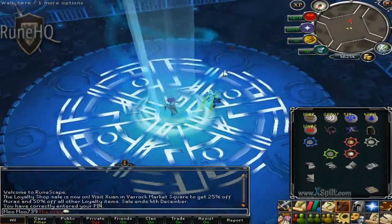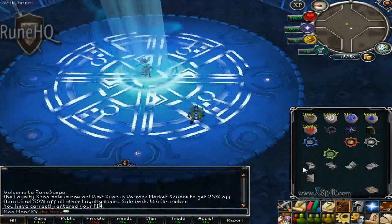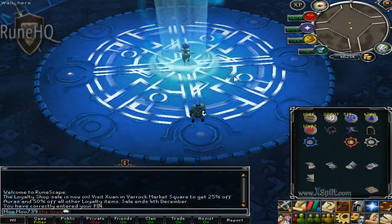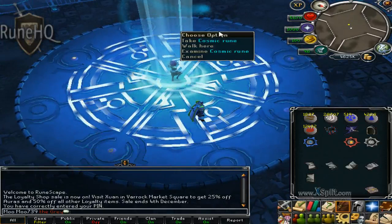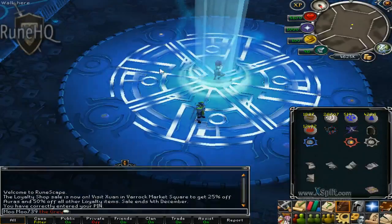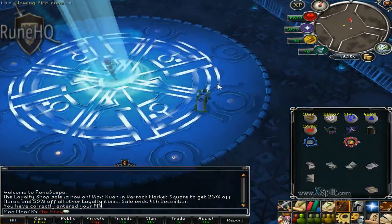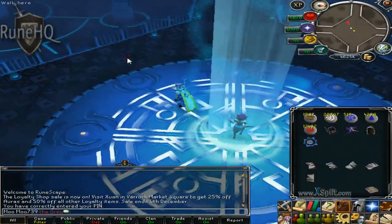Red master has to be here, and then we work it out from there. We've got three apprentices, one master, and the other master should be right here. They have to be opposites — that's nature, that's cosmic, that's earth — so this has to be air. Because that's law, we have to put red there.